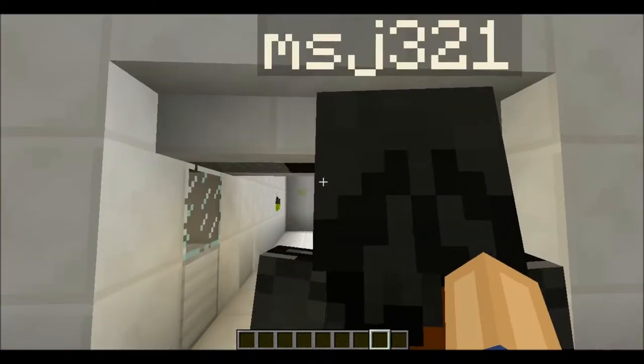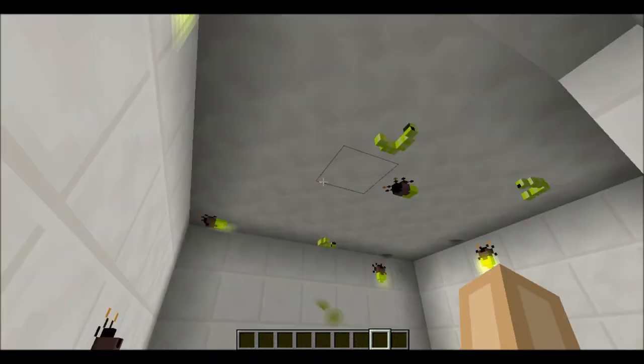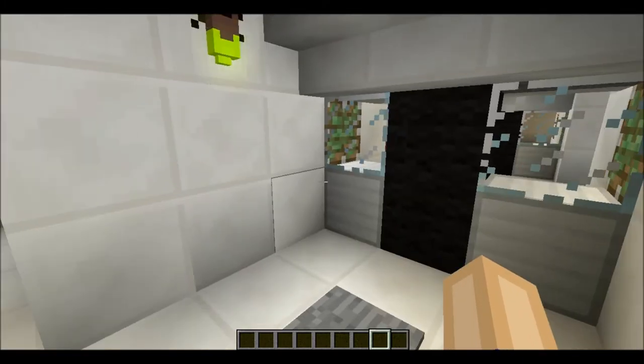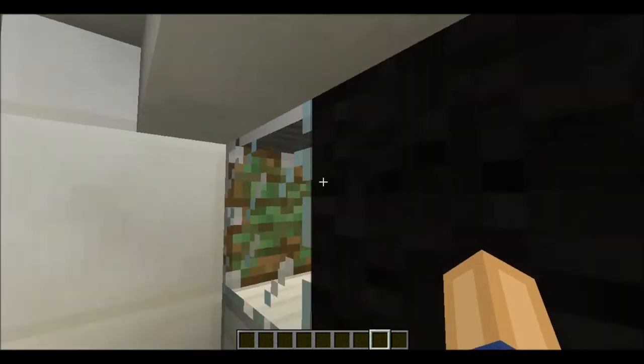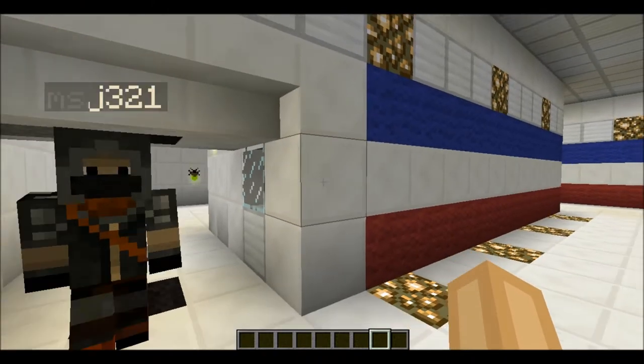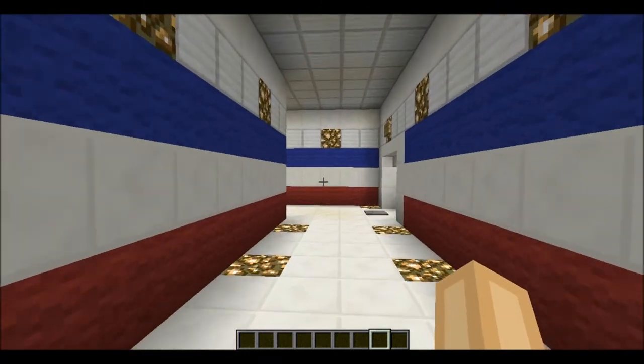Next we're going to be doing the twilight mod - that will be a video we might do later this week. There's a quick preview, some little worms and some twilight bugs. There are actually no lights in this room - this is completely all the bugs lighting up the room, in all their glory.